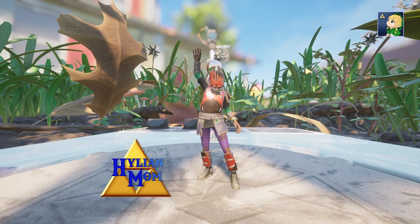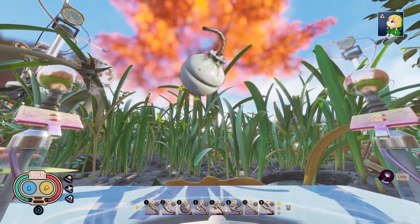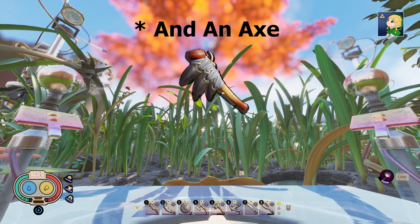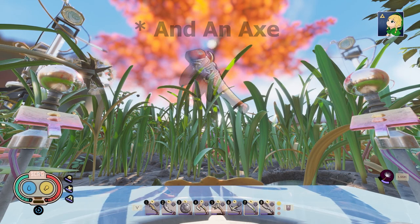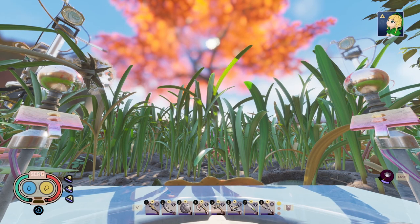Hey guys, this is Hylian Mum and today in Grounded I'm going to show you how to find the upper yard ascent so you can access the tier 3 areas of the game. One thing you will need is a brat burst in order to blow up a cracked rock. I suggest you have good armor, a good weapon setup, and lots of resources, because the tier 3 area is much more challenging.